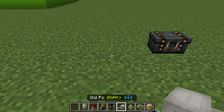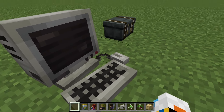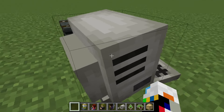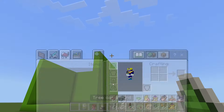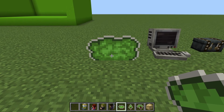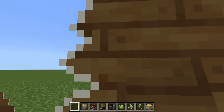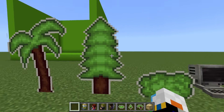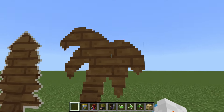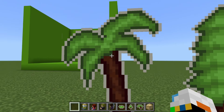Next, we have an old PC, which looks awesome. I like that it has a keyboard and mouse. It's really cool and looks really good too. Next, we have a few cardboard cutouts — a bush, a tree, and a palm tree. All of these can be used as cardboard stage decorations and these look pretty cool. I like the little stand on the back and that the back is completely wood.